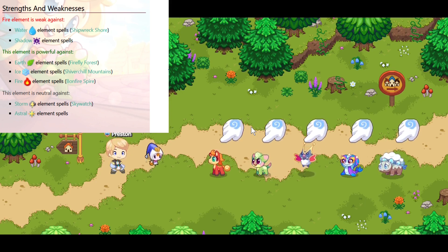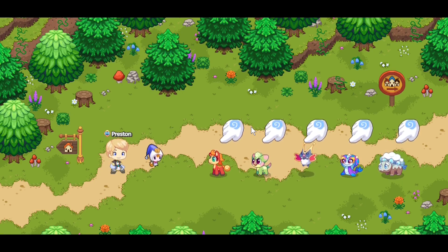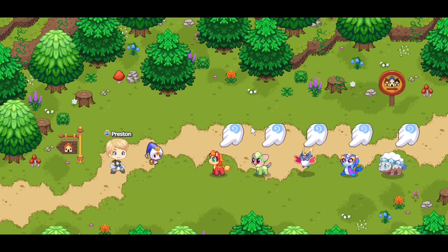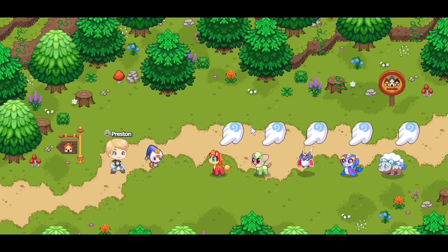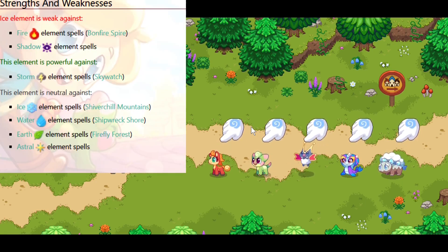Earth is strong against water, weak against fire, neutral against electric and ice, and weak against shadow and astral. Electric is strong against water but weak against snow and weak against shadow, neutral against anything else. Water type pets are one of the only pets in the game with more than three weaknesses — weak against earth, electric, shadow magic, and astral.